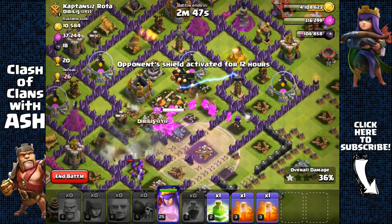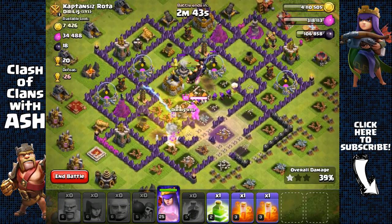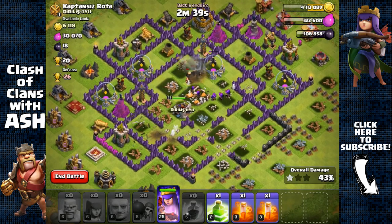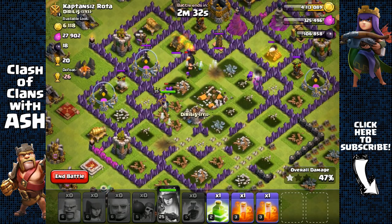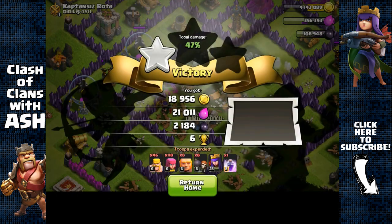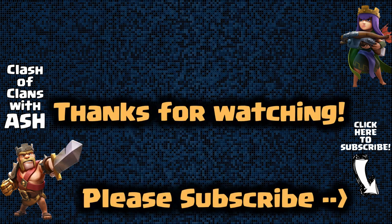All my troops have made it to the core — the giants are inside shielding the queen. Probably not gonna go for the 50% because my queen might get targeted. She's getting targeted and we're at 46%, so I might as well get the 50% — but she's gonna get targeted so we're just gonna end it at 46%. We still got 2,200 Dark Elixir.